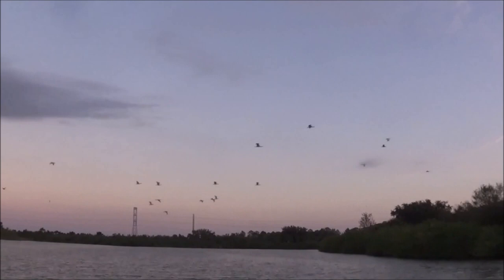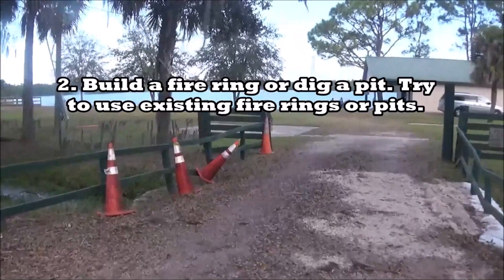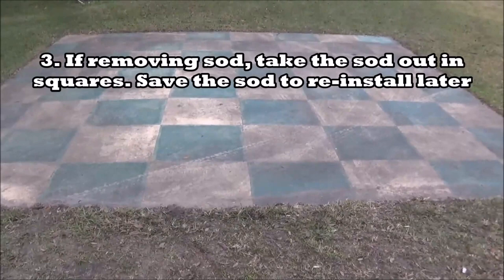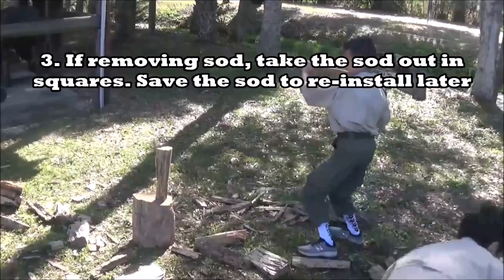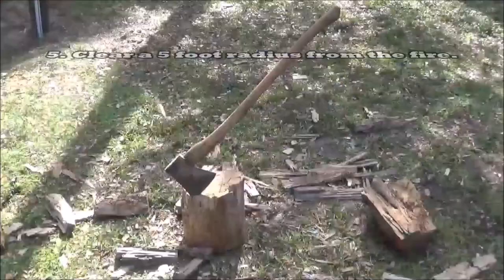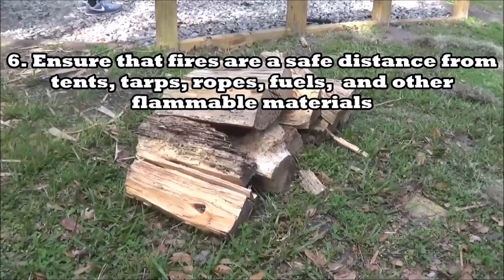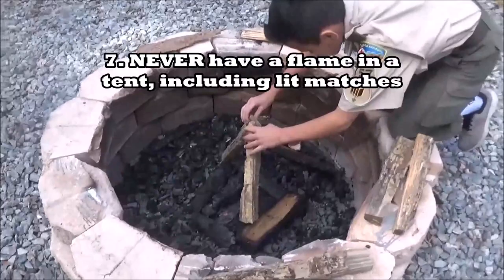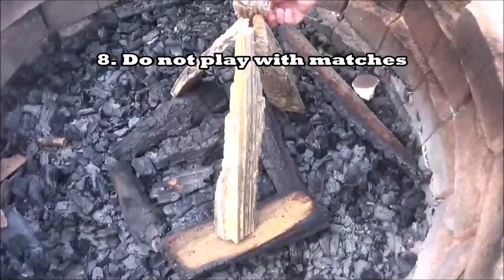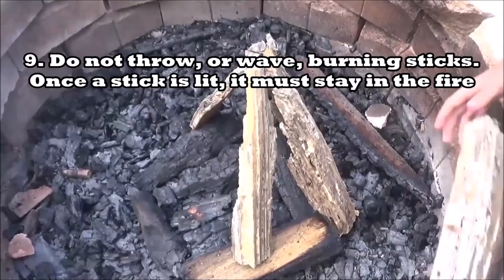Here are the basic fire safety rules: one, do not build a fire when conditions are too dry; two, if there is not a fire pit, build a fire ring or dig your own pit — if there is one, try to use that existing one; three, if you are removing sod to make a fire, take the sod out in squares and once you're done, reinstall the sod; four, always ensure water, plenty of sand, or dirt are available by the fire; five, clear a five-foot radius encircling the fire; six, ensure fires are a safe distance from tents, tarps, ropes, propane, and other fuels; seven, never have a flame in a tent, including lit matches; eight, do not play with matches; nine, do not wave or throw burning sticks — once a stick is lit, it must stay in the fire.